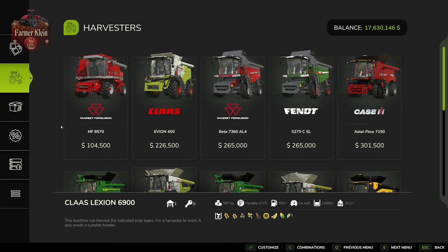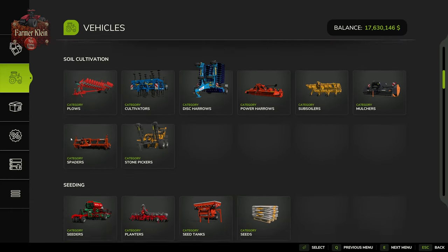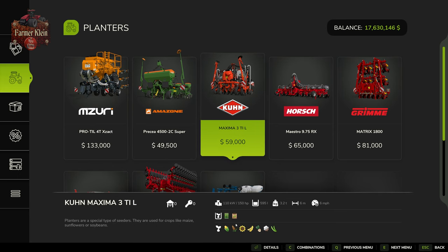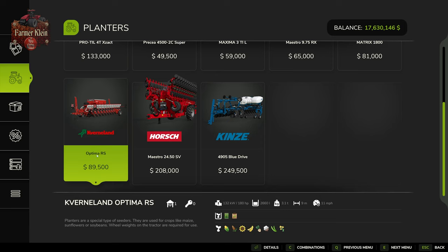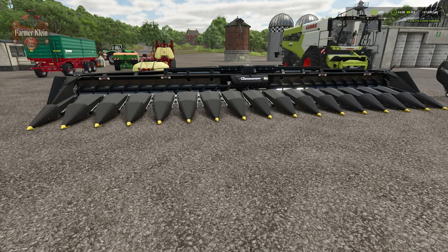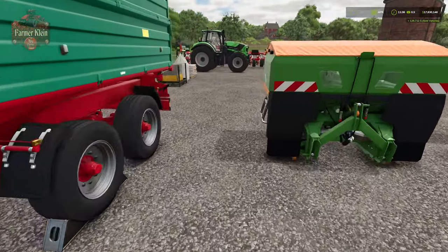As far as putting your seed in the ground, you're going to need a planter. We'll find that here under the seeding category under planters, and any of these planters are going to be able to put your sorghum in the ground. For this particular video we're going to use the Optima RS because it has a decent working width of nine meters for $89,500, and if you wanted to, you could also fertilize your crop at the same time you seed it.